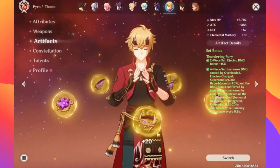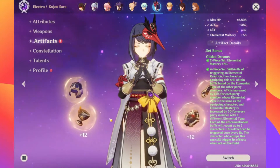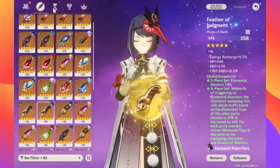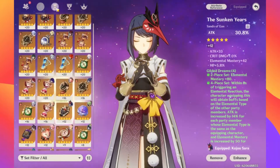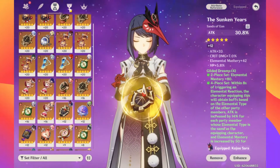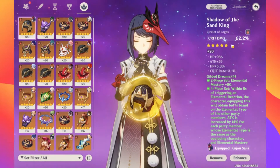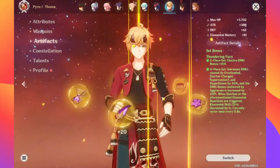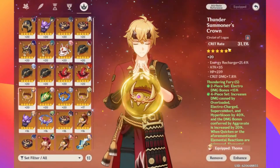Right now Cyno is at 59% crit rate and 120% crit damage with no weapon and no ascension stat, and two artifact slots that kind of suck — so he's doing pretty well so far with this set. Not the end of the world if I farm Gilded Dreams as well. I don't have any of these pieces that are that good yet, but worst case I can get by for a bit. I definitely want to replace the attack sands — I leveled it to check if I should go more crit or EM. I'll farm this and throw any bad pieces into the strongbox, hopefully getting a better EM sands or crit damage goblet.